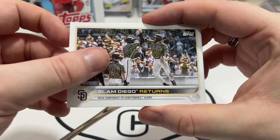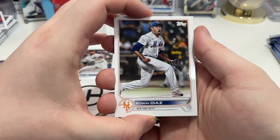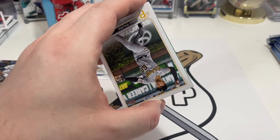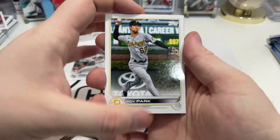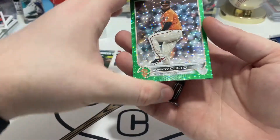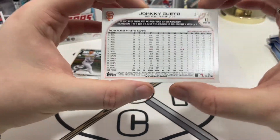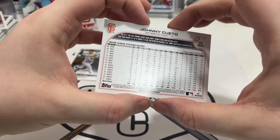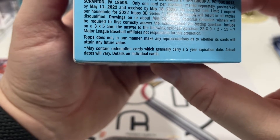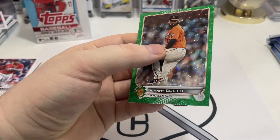We got Slam Diego Returns. Then we have Merrill Kelly. There might be an Icy Green in here, you guys. We got Edwin Diaz. Hoy Park rookie card. Then we have Xander Bogaerts. Then we have Johnny Cueto in the Icy Green, and then Javier Baez behind that. So we got Johnny Cueto — not a rookie or anything — but this is number 351 out of 499. Not super limited, but still nice to pull a parallel. What are the odds of pulling this specific kind? I'm going to sleeve it up and then we'll put it on the stand.